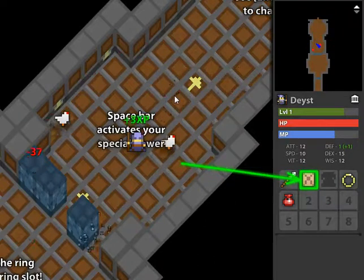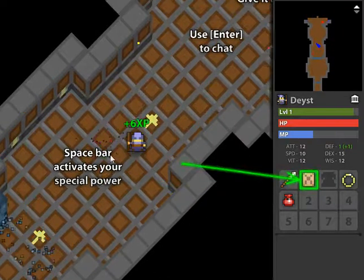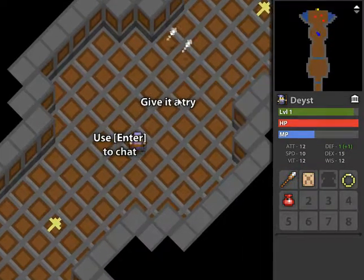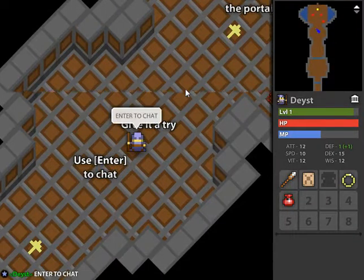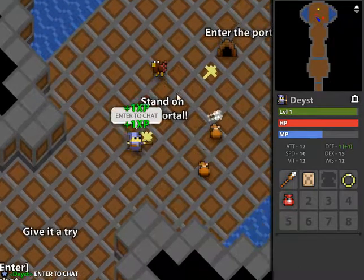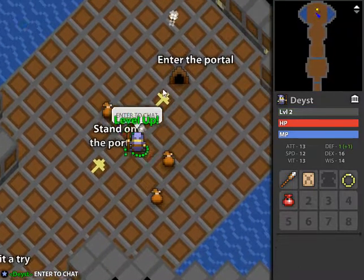Spacebar activates our special power — shoots circle laser thingies. Press Enter to chat! But there's nobody to chat to. But oh well.